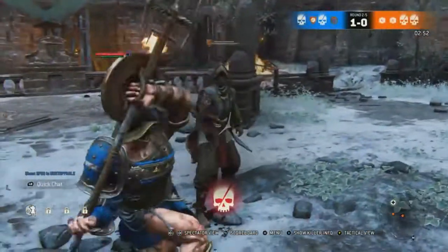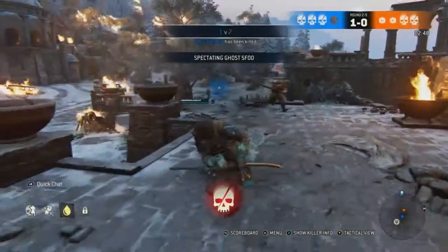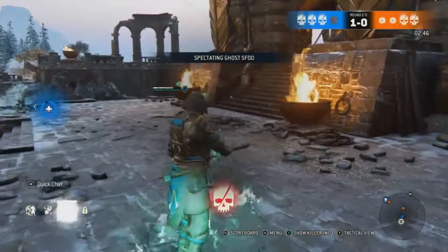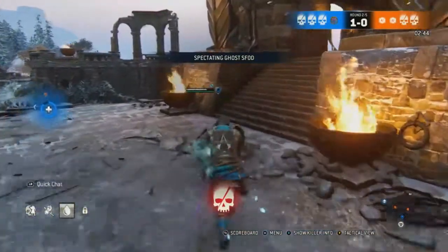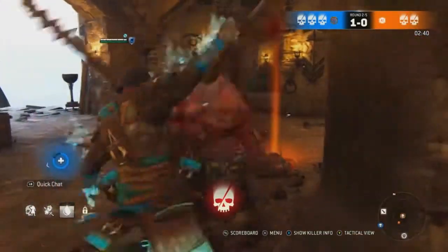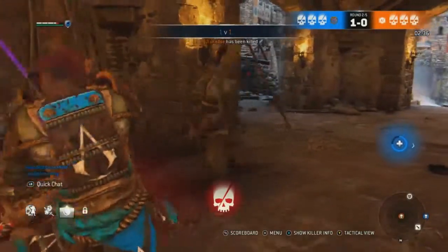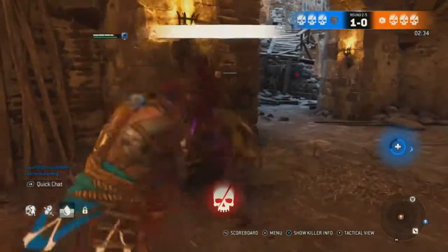Then you have the Bee Sting, which is a left or right dodge light attack. Then Sucker Punch — dodge anywhere except backwards and hit the guard break button — and you'll punch them in the face. Then Cheap Shot, which is a heavy just after the Sucker Punch.